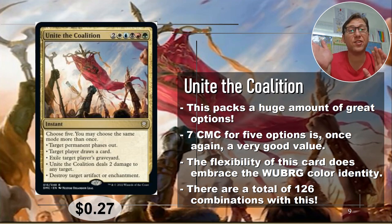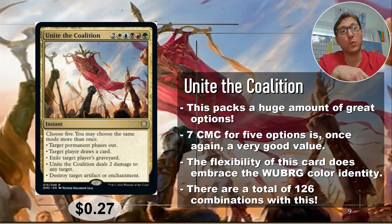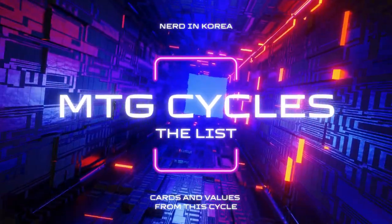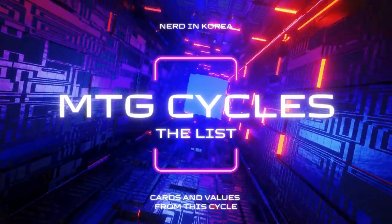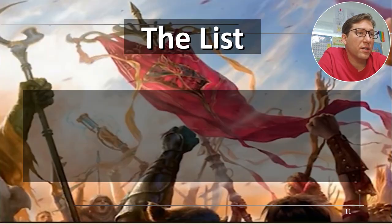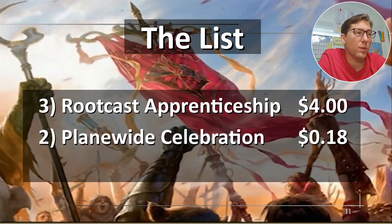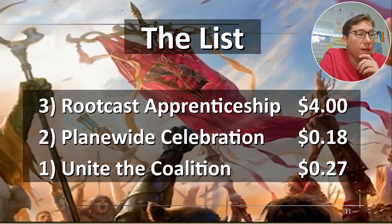Unite the Coalition has 126 different combinations of effects — 126. Even for the mana cost, this card can do whatever you want. Seven is high for what you're getting, but it's still a deal. To recap the prices: Rootcast Apprenticeship is four dollars, Citywide Celebration is 18 cents, and Unite the Coalition is 27 cents. I actually need to order another one of those. Anyway, take it easy — bye.